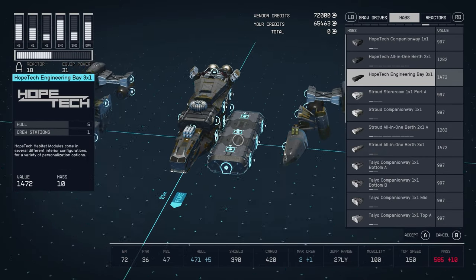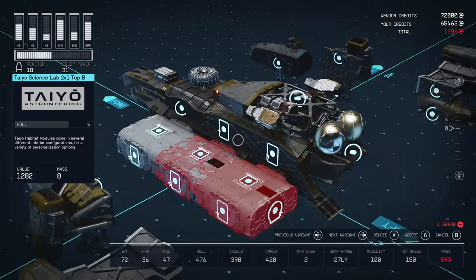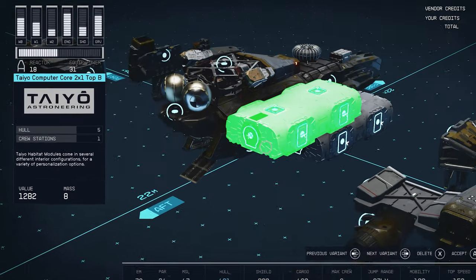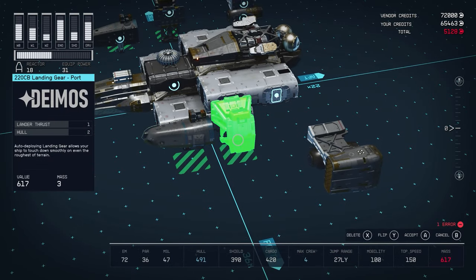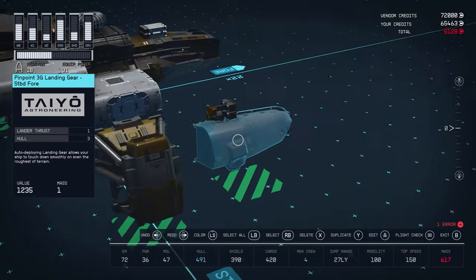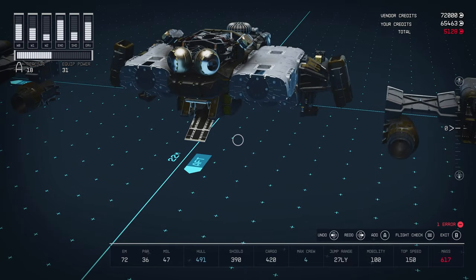We need Habs. So we're going to pick this one, because we can actually choose what we want habitat-wise. Science lab. Then we change this to the workshop. We just need like a living area, maybe? Computer core - I'm not sure what that is, but we'll take it. Hopefully we can put these... we need to get under there somehow. I'm not very good at this whole designing stuff. Never have been.